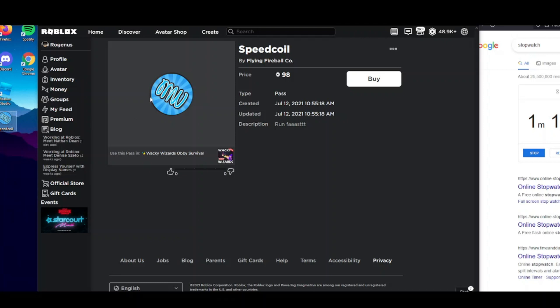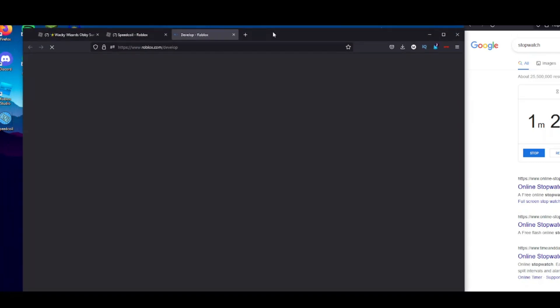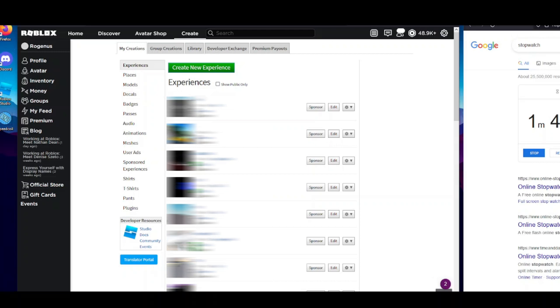We can clearly see that this is the image. Now the second step — we have to go to Create. Come up here to the Create page and open it. A new page will open — this is roblox.com/develop. This is the place for developers to find their games, images, decals, and everything. Once we open this page, it's still loading up.